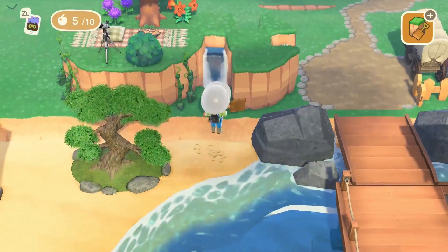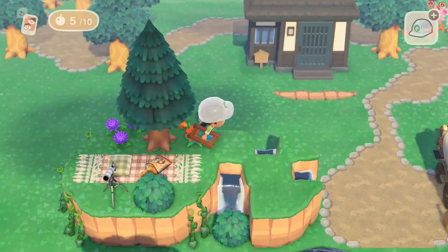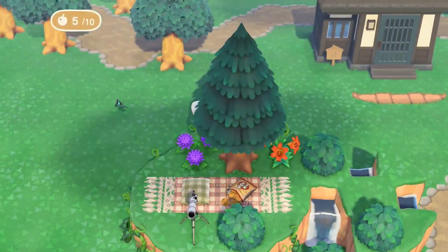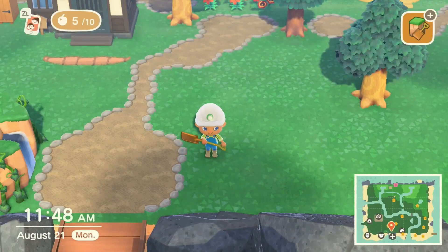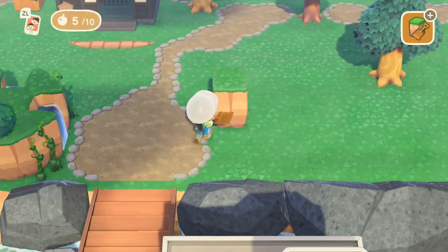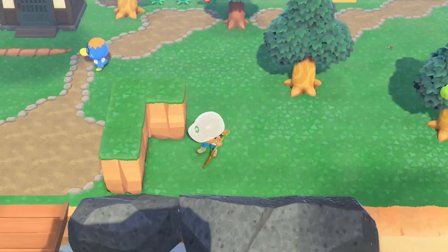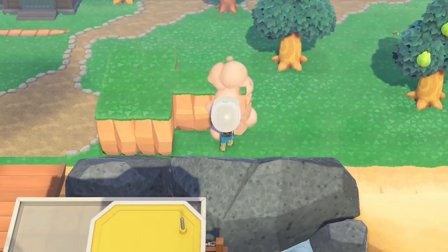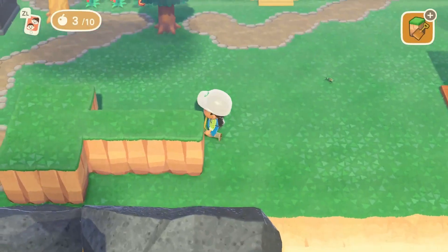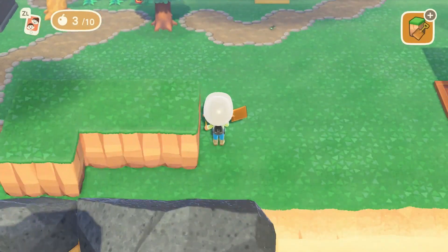I'm thinking about greenery - to me, either a hedge or a bush right in front of a little waterfall is super cute. Just making it cohesive and trying to bridge that gap a little bit. I'm not going for symmetry here, just trying to add a little style - figuring out what's going to work, adding some water and utilizing the things I had available to me.